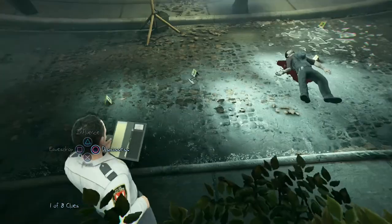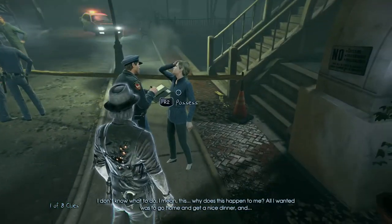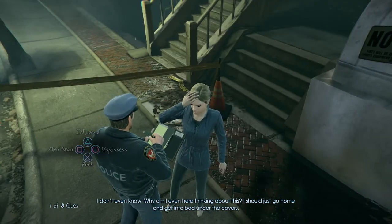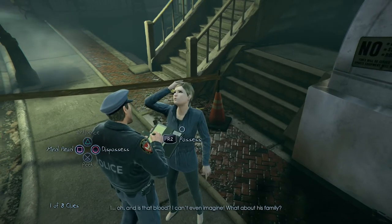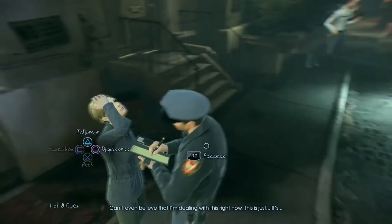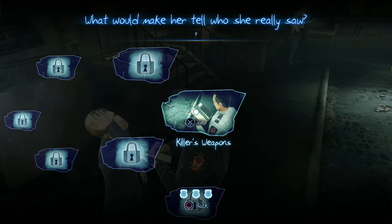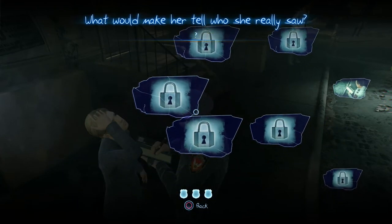We can't peek anymore at this guy, so that's all we need from him. There's a woman talking about being a witness. I can influence her. The killer's weapon — I can use that to influence her. I think we might be able to pick up more things before we try and influence her, so let's do that first.